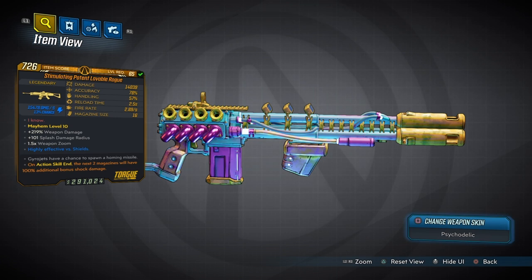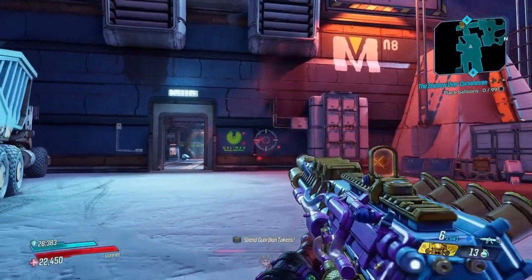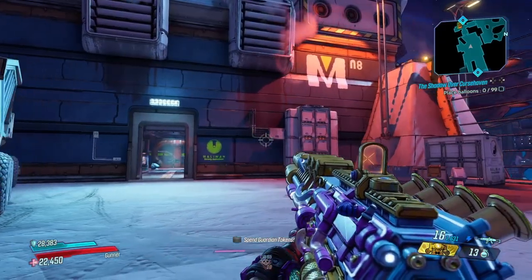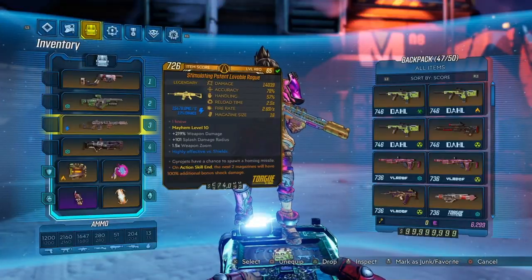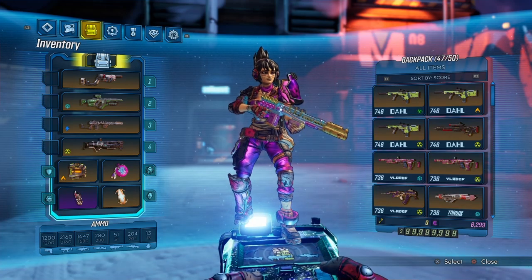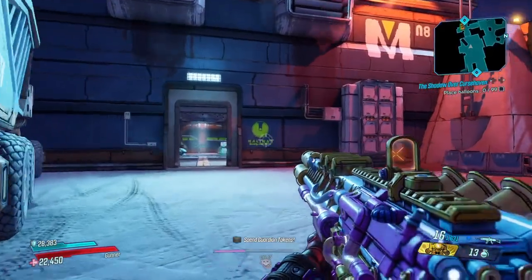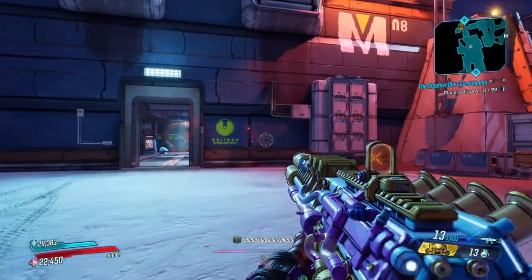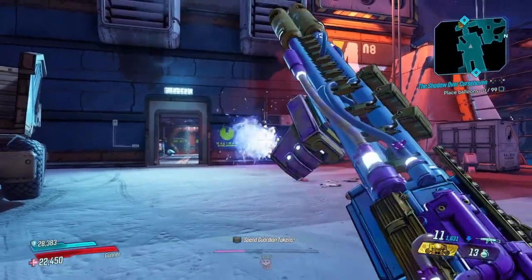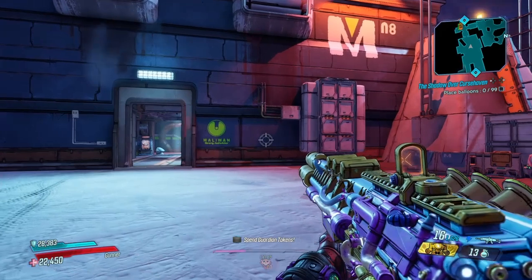This thing shoots stickies, so there are going to be some huge explosions. You have to reload in order to activate them, and you guys saw that little homie missile that comes out. The card says that the Gyro jets have a chance to spawn a homie missile, and that homie missile does a ton of damage as well. When you hit the stickies onto an enemy, it's going to do a lot of damage before you even detonate — and you can actually kill enemies without detonating the bombs at all.